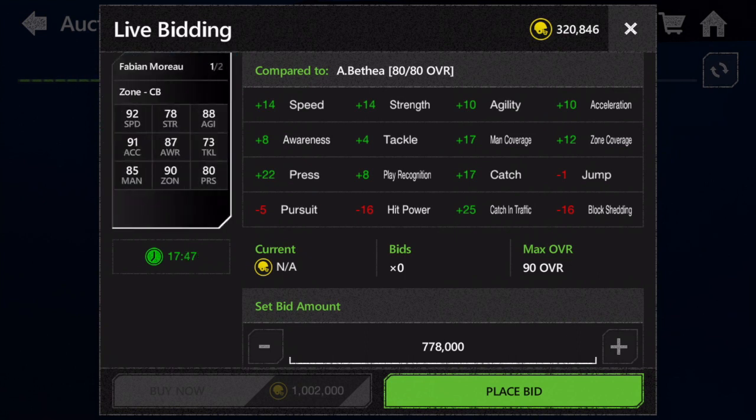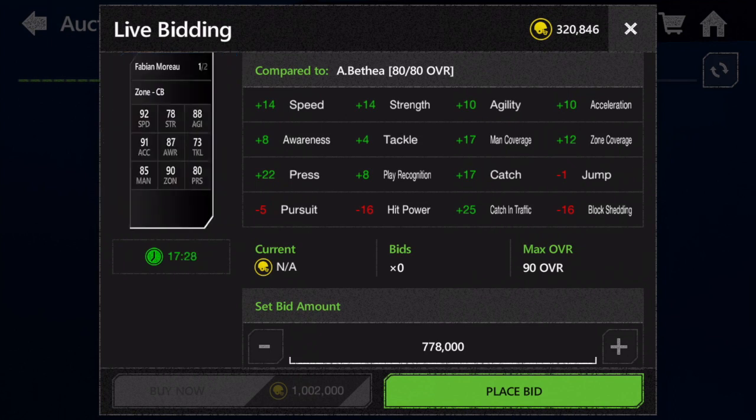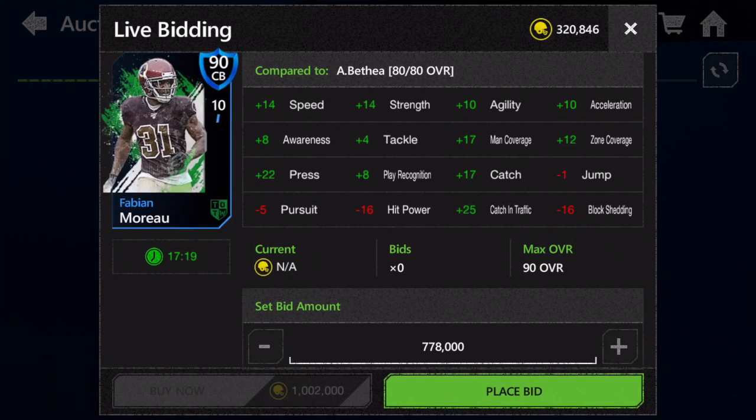92 speed — that is absolutely insane. I'm pretty sure he is the fastest cornerback in the game. Cornerbacks are actually pretty slow this year; I think the fastest ones were hovering around 88. So Fabian Morrow absolutely demolishes his competition in the speed stat and also backs it up with very respectable coverage stats of 85 man and 90 zone.